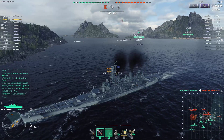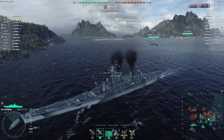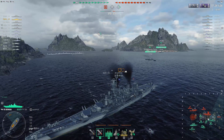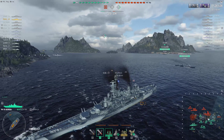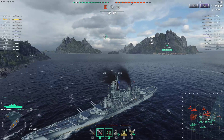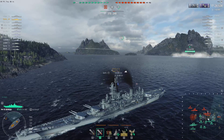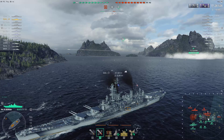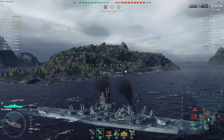I received a huge hit - 4,300 damage and one fire. But the Mogami went behind a rock, so that was the last I saw of him. That's the reason I instantly used my damage control. Remember, another gimmick of this ship is the heal and the repair party are available in a crazy fast way - way faster than a regular Iowa or Montana.